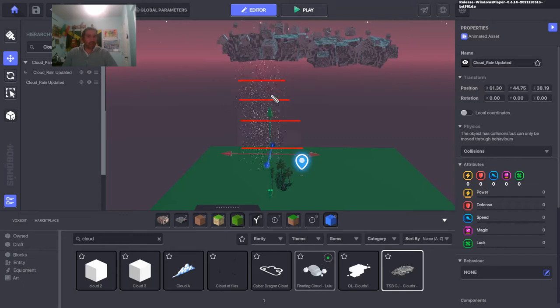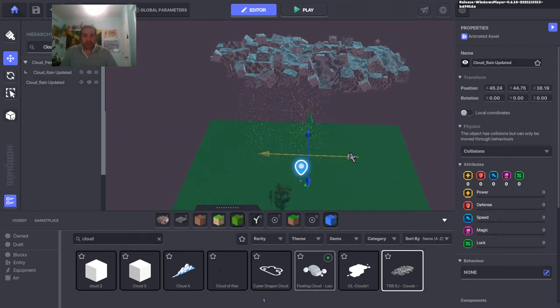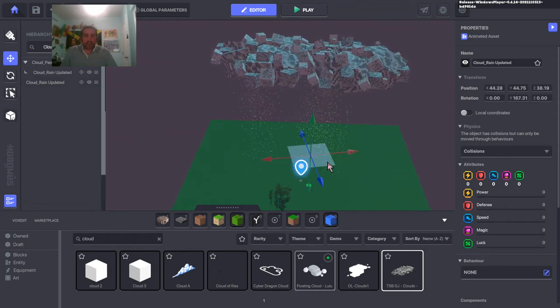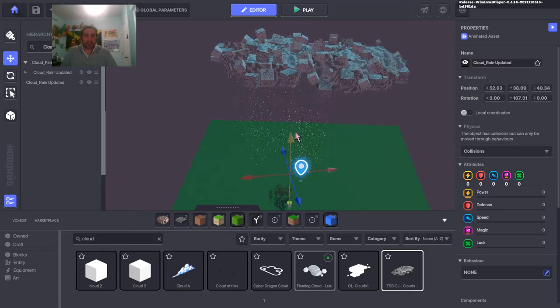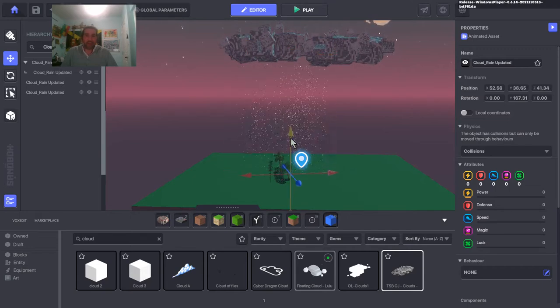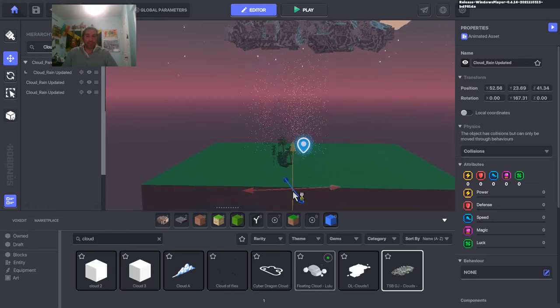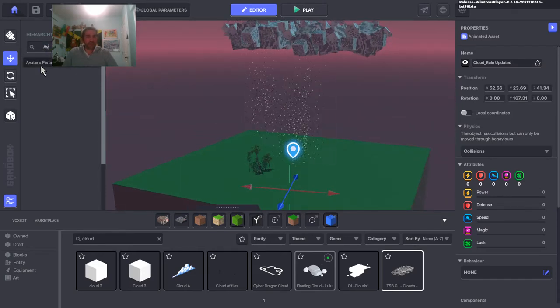If you're going to duplicate the rain, just take it, offset it a little bit, and rotate it to get some randomness in there. Usually the player is only about this tall, so they can't really tell if the rain isn't perfectly tiling. You could bring the rain elements down a lot to cycle through different rain layers in the lower areas.